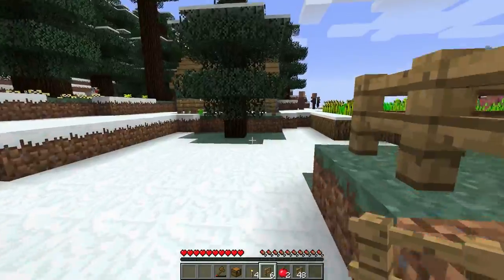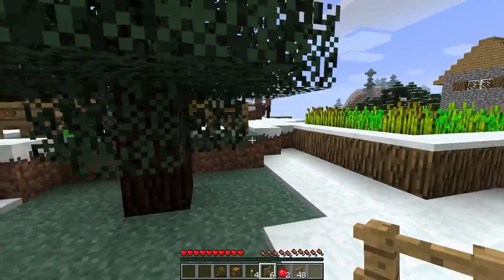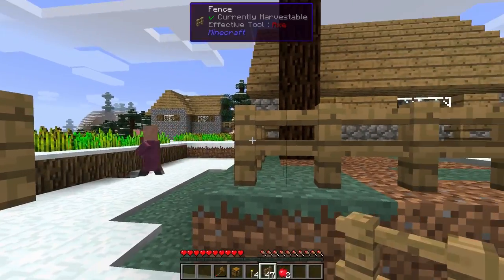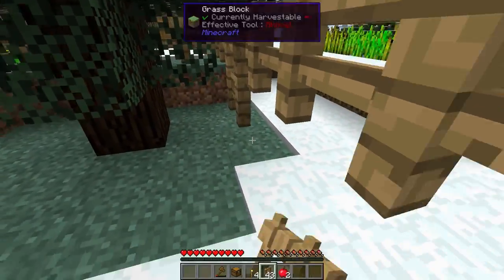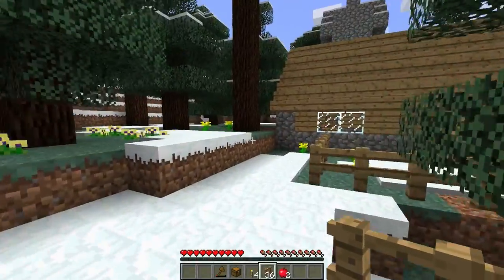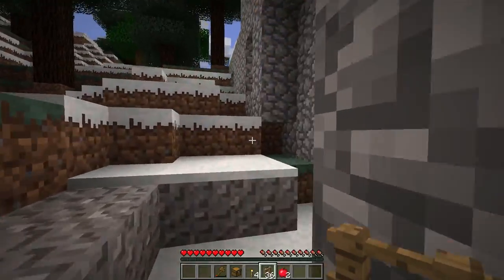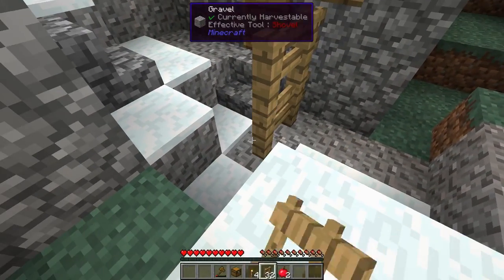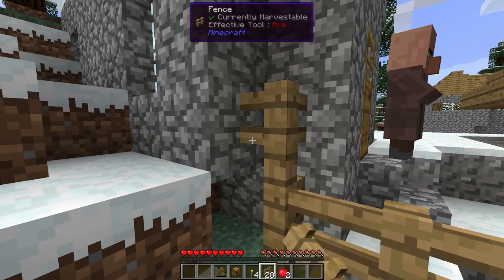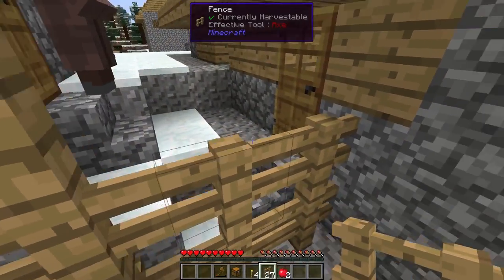This has already kind of fenced itself off, so that does us a favor. That has that fenced off — I'll continue the fence along here. That should be good. My only concern right now is I'm actually going to run out of fences. I also need to make sure they can't get out.